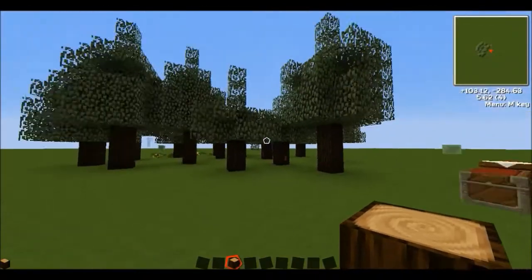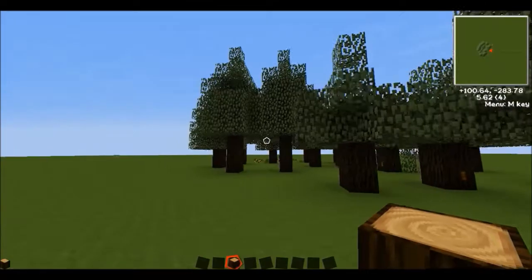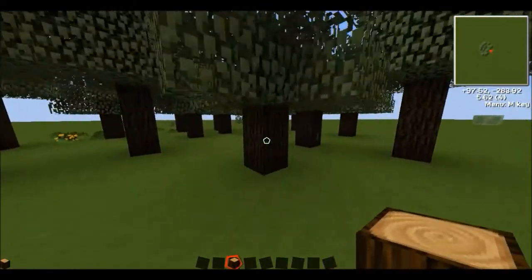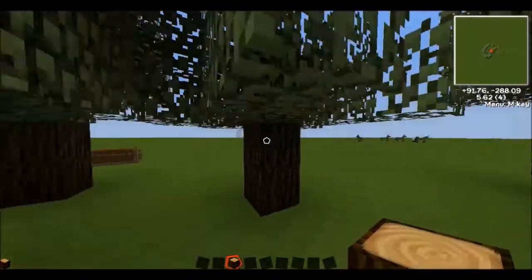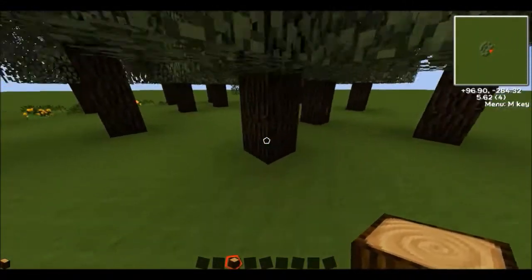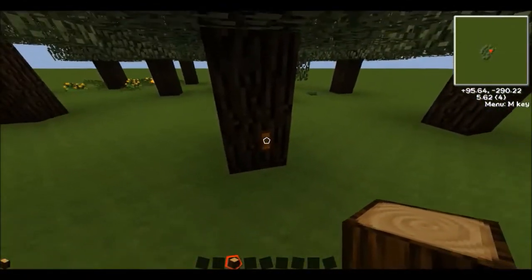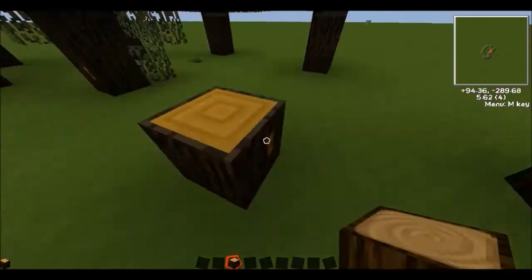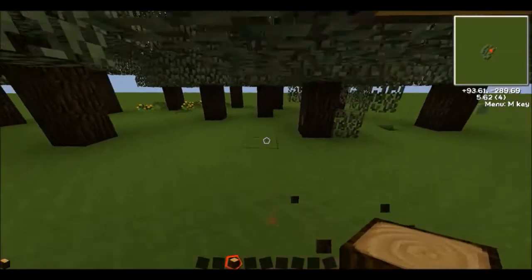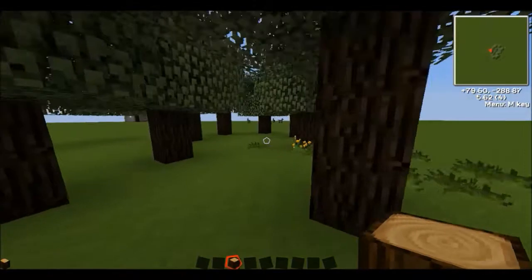First of all you have to roam around your world a bit. I'm in a flat world so you won't find these naturally, but when you have the mod installed you'll find weird looking trees that look like spruce but they're not — they are rubber trees. When you destroy them the wood will drop, you'll sometimes get saplings, and occasionally you will get sticky resin. With sticky resin, once you put it into an extractor you will get rubber, but we'll get into that later.